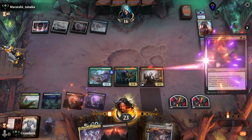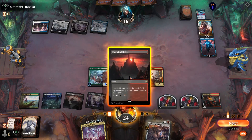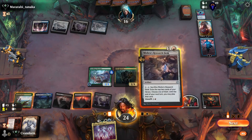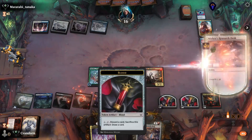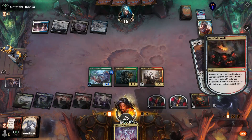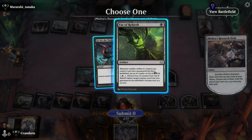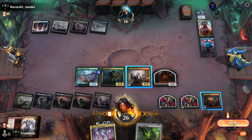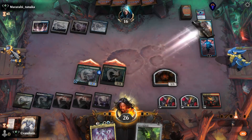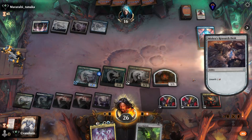Let's get our Oni Cult Anvil down. We can play and unearth our Desk to get our Anvil triggers this turn — so let's do that. We hit a Vat of Rebirth, so let's go for that. And here I think we have to take out Teferi. We'll pass the turn.